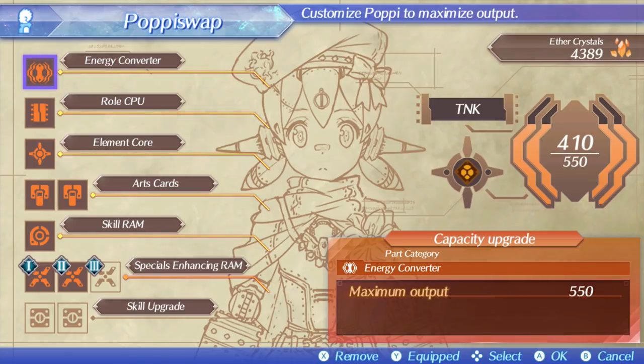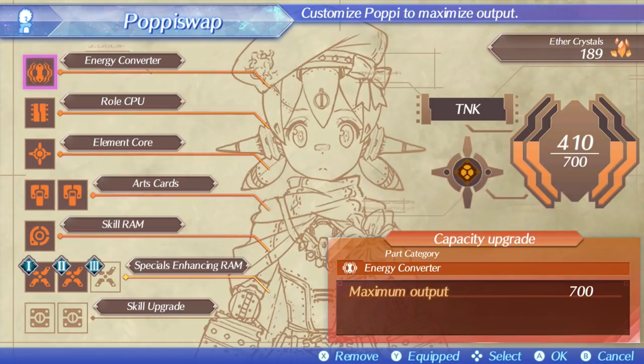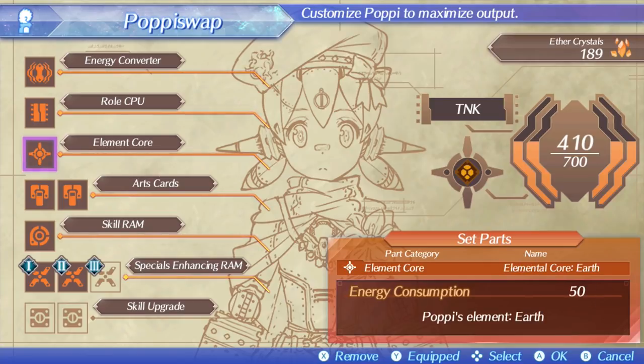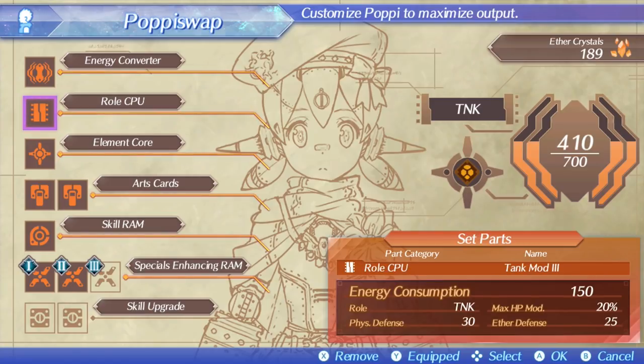This energy converter is probably one of the most important things, and you'll see me upgrading it here a few times. Essentially, you're just going to want to do that as many times as possible to get her maximum energy as high as possible, because these different CPUs, RAM upgrades, cards, and cores are going to burn up a lot of energy. I definitely recommend continuously getting as many energy converter upgrades as possible, and then spending Aether Crystals on upgrades later.